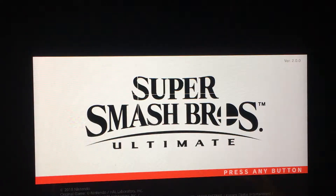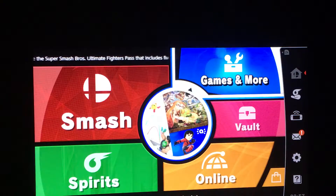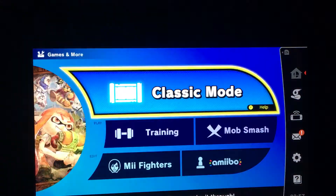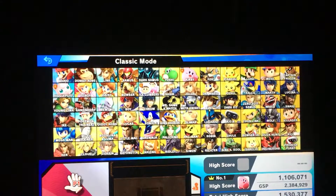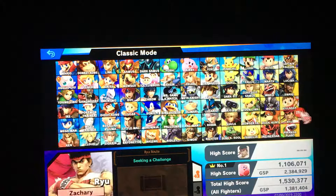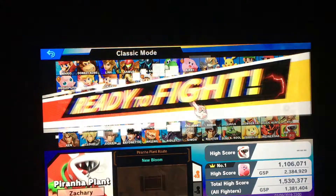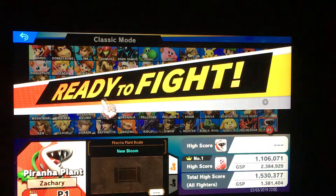I can't play the Zachary Films Gaming intro because I haven't thought of one yet, but I haven't done this on camera before. We're gonna go on classic mode to play as the Piranha Plant today. I just purchased the Piranha Plant — I actually used a code, I didn't use my money. And I got the Piranha Plant here — yep, that's the Piranha Plant.